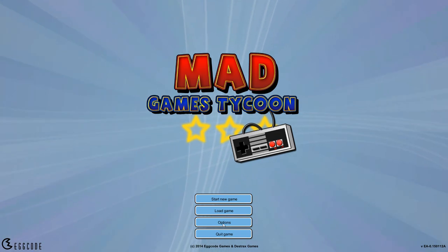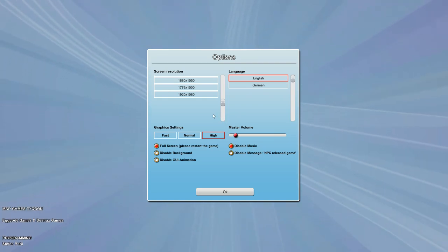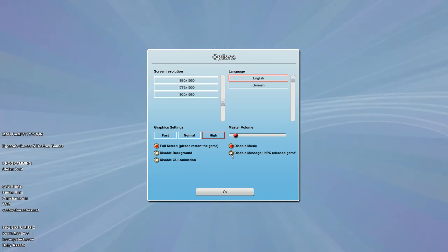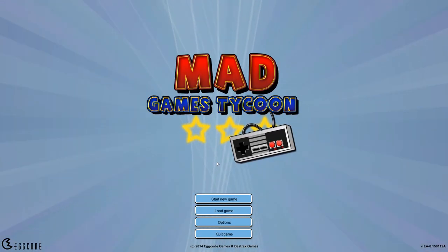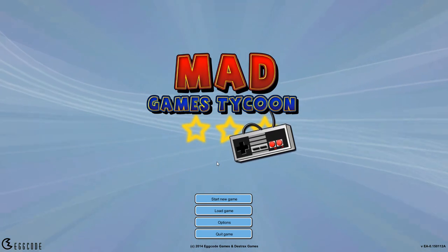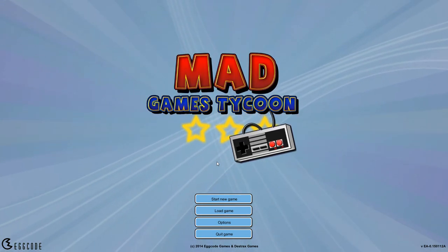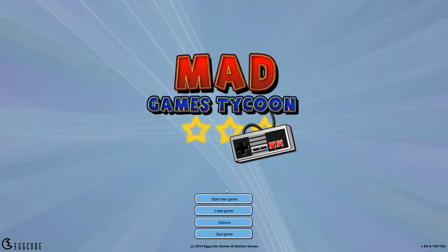First we're going to look at the options. There are a fair few options — nothing major. We've got 1080, graphics settings, full screen, disable the backgrounds and stuff. This is an NPC release game and we want to keep those. This game has been getting updated nearly every day — last week there was one Monday, Tuesday, Wednesday, Thursday, and Friday. Obviously none over the weekend, but it's been constantly updated, which is really nice. It's not been left in the dust.